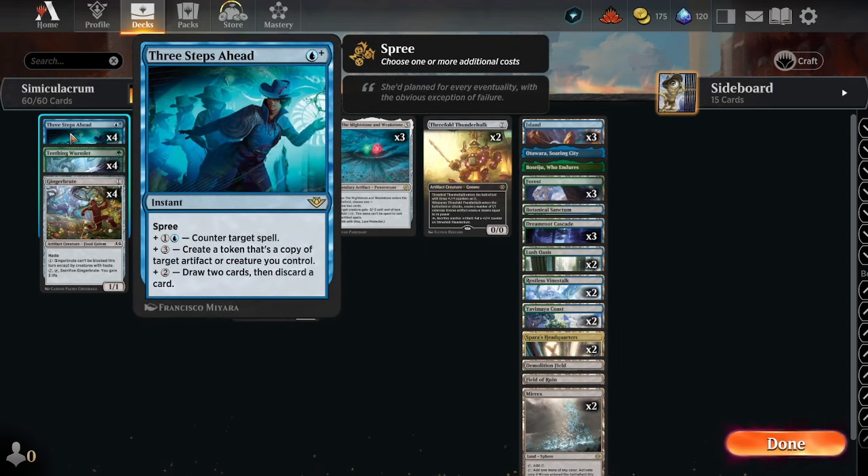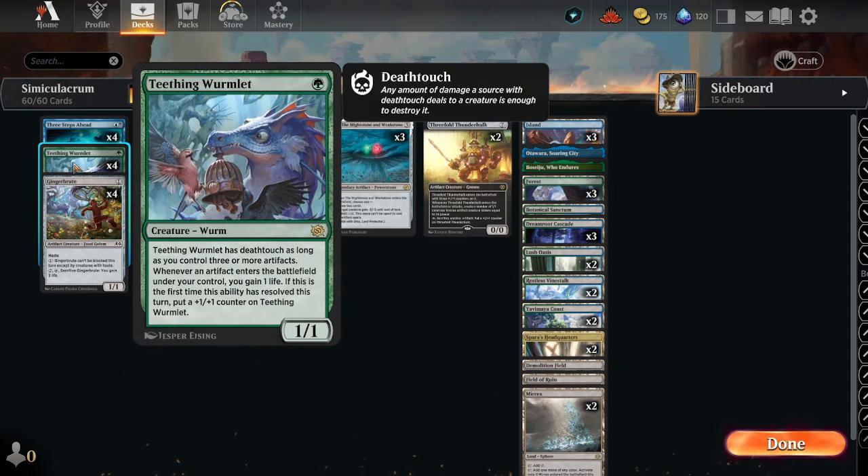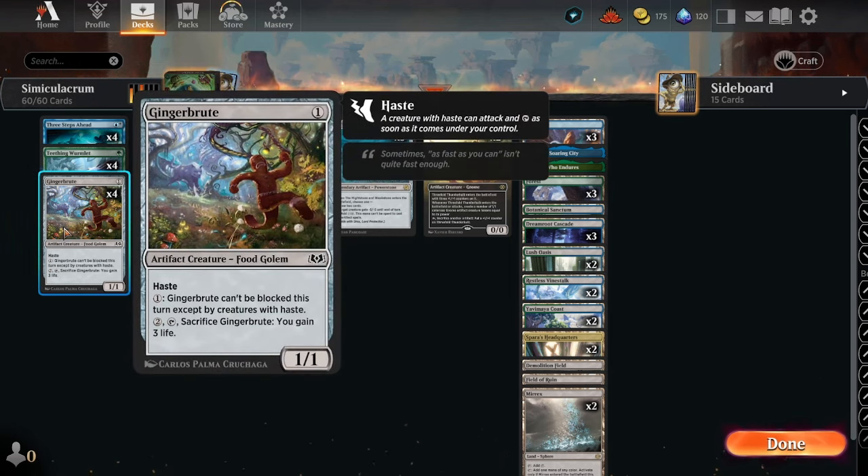We're also running Three Steps Ahead: we can counter target spells, create a token copy of target artifact or creature you control, or draw two cards then discard a card. Teething Wormlet just gets bigger as we go — it has deathtouch so long as you control three or more artifacts. Whenever an artifact enters the battlefield under your control, you gain one life; if it's the first time this ability has resolved, put a +1/+1 counter on it.